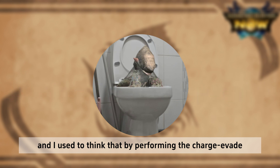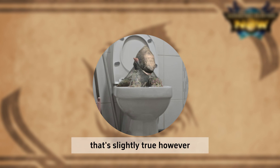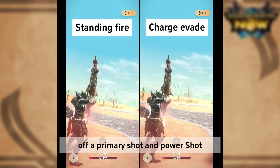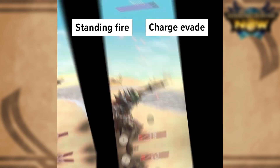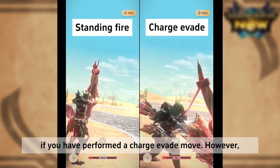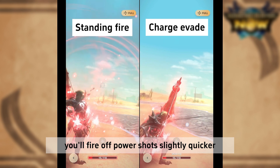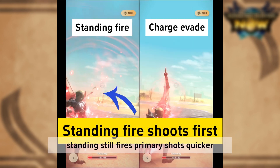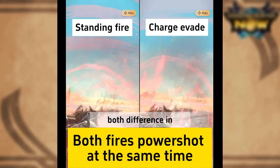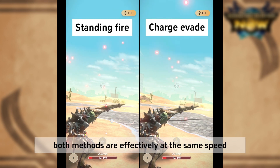A few others and I used to think that by performing the charge evade move, you'll fire off power shot faster — and that's slightly true. However, there is no difference in the full cycle of firing off your primary shot and power shot. If you're standing still, you'll fire off your primary shot quicker than if you had performed a charge evade move. However, if you perform a charge evade move, you'll fire off power shot slightly quicker. To sum it up: standing still fires primary shot quicker, while charge evade fires power shot faster. Both differences in speed net off, and if we were to compare them side to side, both methods are effectively at the same speed.